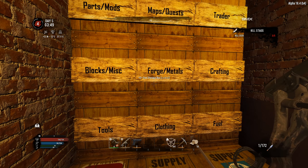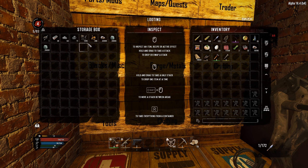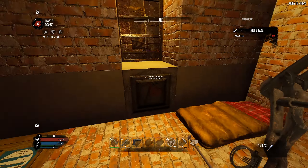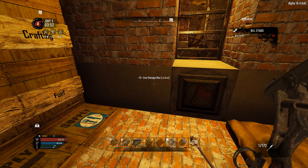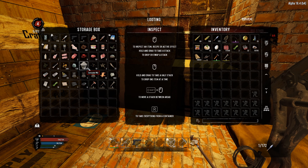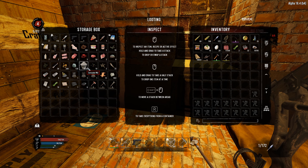I got two stacks of clay and a stack and a half of stone in my forging material. I made a chest and painted it up. I did purchase some rebar frames from the trader and I made some cement — I found a construction site and used the cement mixer over there to make the materials.